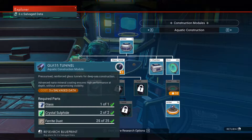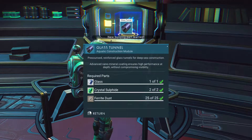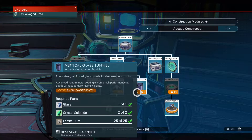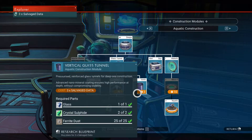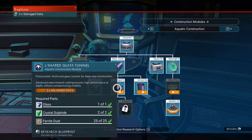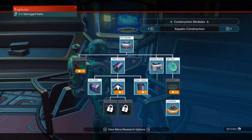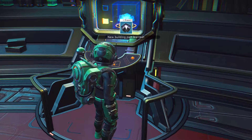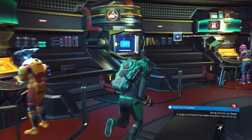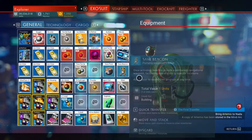I can get two blueprints - the L-shaped one and one other, since I don't need all of them equally. I'll have to go farm up a bunch more salvage data because I'm completely out now.